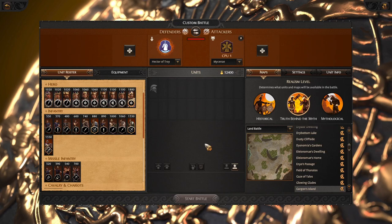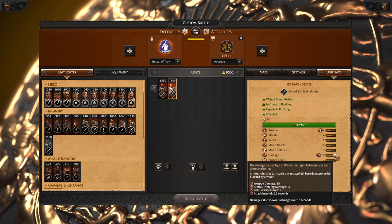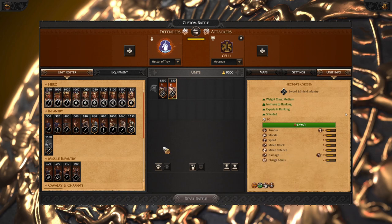Hello there, Erner here and today we will talk about Hector and competitive battles. If you want to play Hector in meta, you really should be playing Hector's Chosen all the time. They are very good thanks to their immune flanking and their pretty solid stats. This will be your elite core.